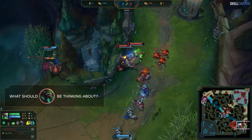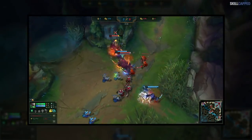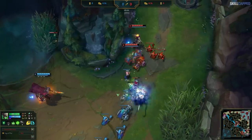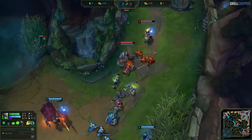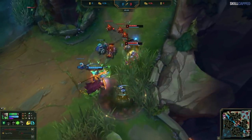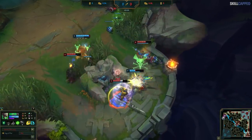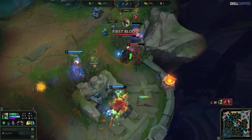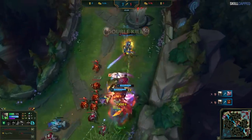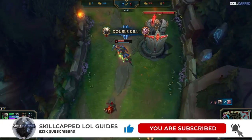Thinking about the enemy jungler is the correct answer. Remember, Deft and Rakan got cheesed early on — Elise is definitely on the bot side of the map, which means this gank needs to happen smoothly and quickly before she's able to react. Unfortunately, Draven and Pantheon do a really good job of stalling this out. There's nothing Deft could have really done about this, but he made sure to never overcommit — he was always at a safe enough distance to flash out, should he need to. If you're enjoying the video, be sure to hit that subscribe button.